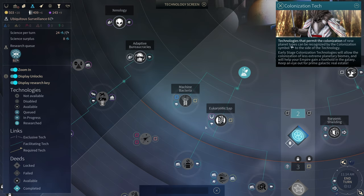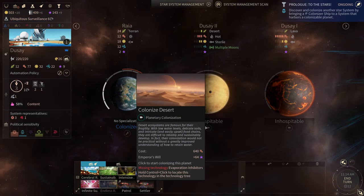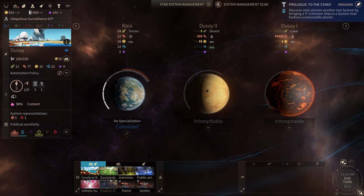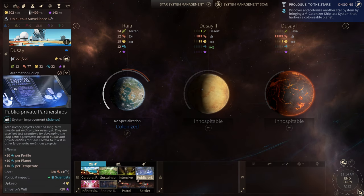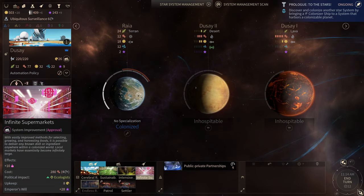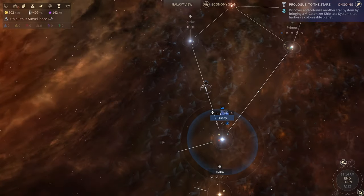Since I'm not going to be making fleets right now, let's go with that Public Private Partnership — that's going to be a big boost to our science. It's going to take four turns. I want to see if we got a tundra planet in here — we do not.